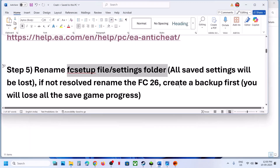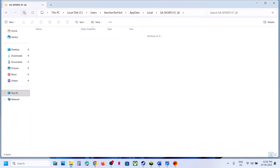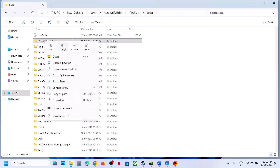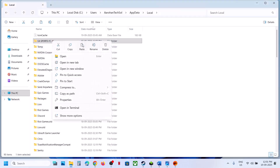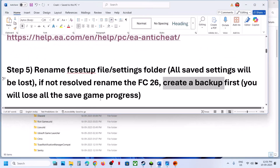If that doesn't work, rename the complete FC 26 folder — you will lose all saved game progress and start from scratch. First, create a backup by going to the same location, copying the EA Sports FC 26 folder, and pasting it to the desktop. Once you have a backup, rename the original folder by right-clicking and selecting Rename. The game will start from scratch — launch the game and check.